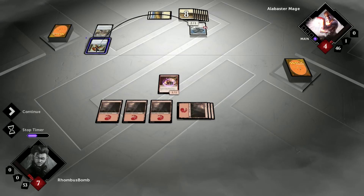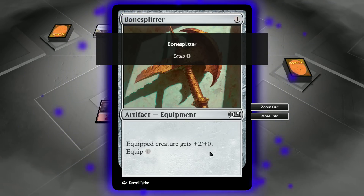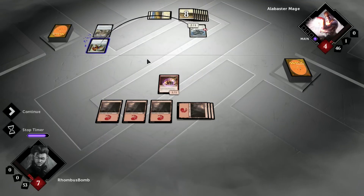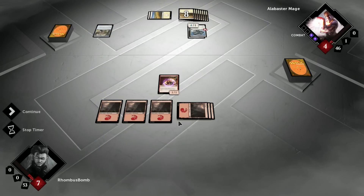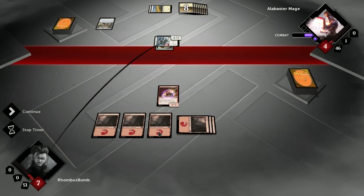It looks like he's going to attach an equipment — let's see what it is — Bone Splitter. Equipped creature gets plus 2, plus 0, at a cost of 1 colorless mana. He's going to put that on his Gargoyle, making it a 4-1. It's going to do a lot more damage to us, this is going to hurt. Wish we could take care of it with this Pyromancer, but unfortunately we can't yet.